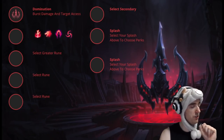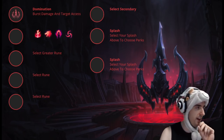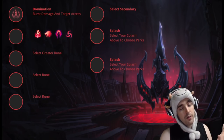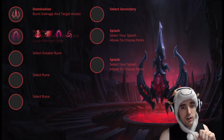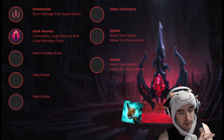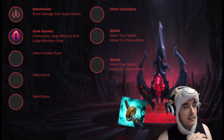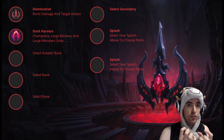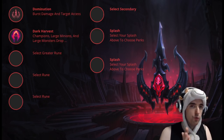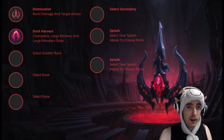Moving on to the Domination tree — a lot of people have been asking about it, and also about Crit Yi. There is one page I think can work on Master Yi, and it might even be better next season: Dark Harvest. Dark Harvest synergizes really well with the new item Storm Razor, which also synergizes really well with Sorcery. Dark Harvest is good because it gives you extra damage — you come out of Alpha, kill somebody, pick up a soul, kill somebody else. It feels really good on Crit Master Yi. I would not personally bring Dark Harvest when I'm playing on-hit, only on Crit.